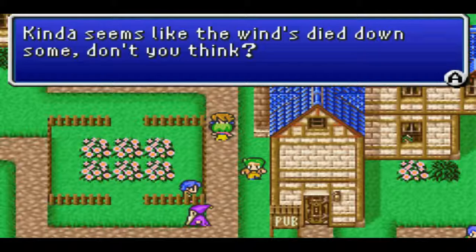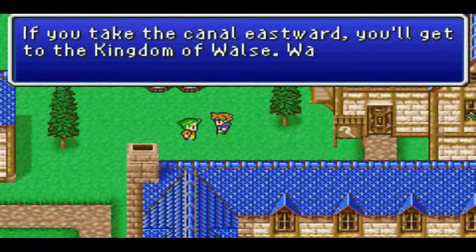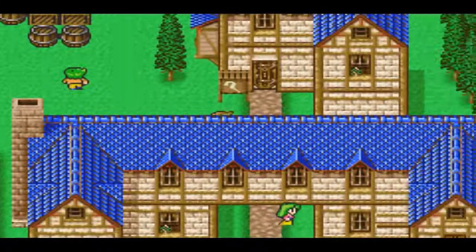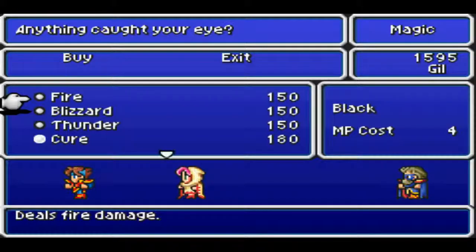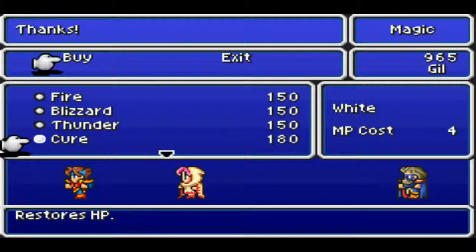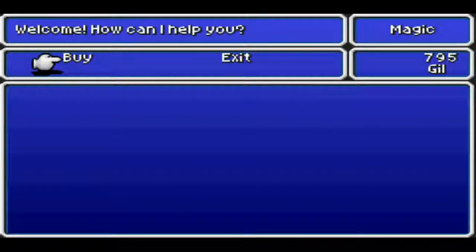That doesn't look right — it kind of seems like the wind's died down, don't you think? If you take the canal eastward, you'll head to the kingdom. When we get our first magic... it's all the level one black and white magic. Let me get all of it. It's pretty expensive, but there we go.